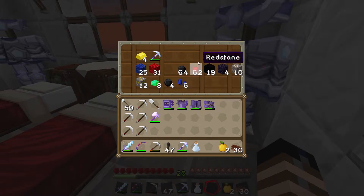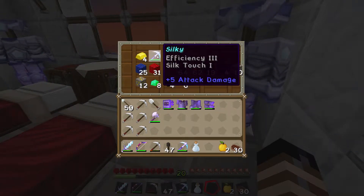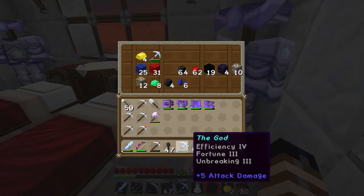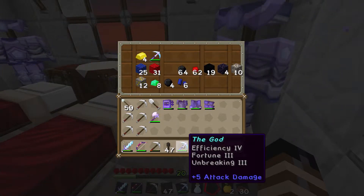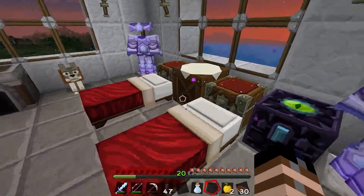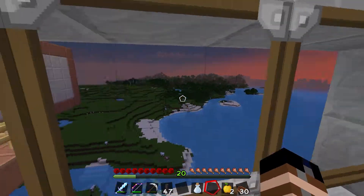I've got myself a nice ender chest. That's all the stuff I had from mining earlier. There's my good pickaxe — my Fortune 3 pickaxe. I'm going to put that in that chest right there, keep that there for safekeeping. That is a good pickaxe.